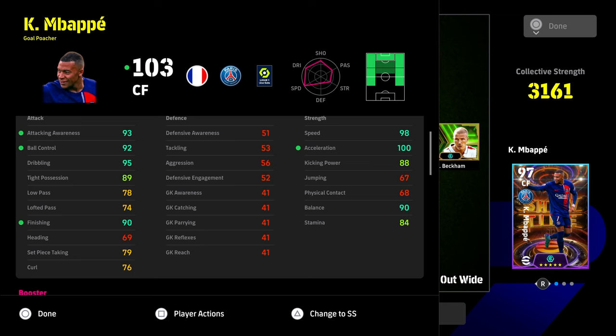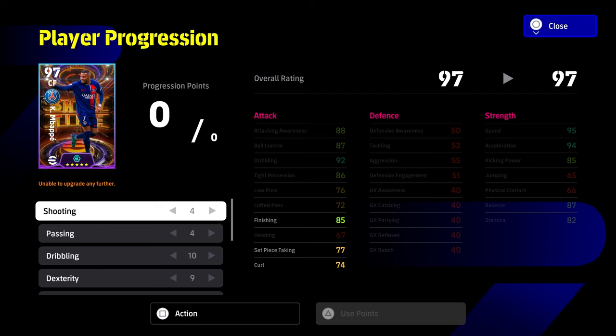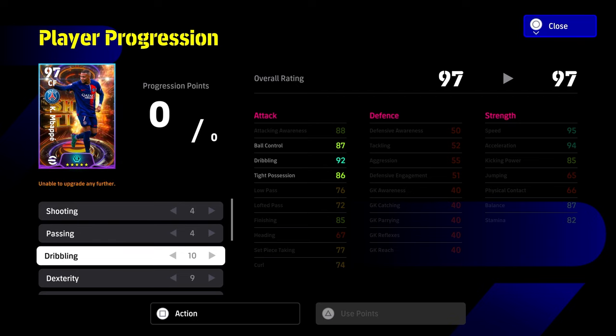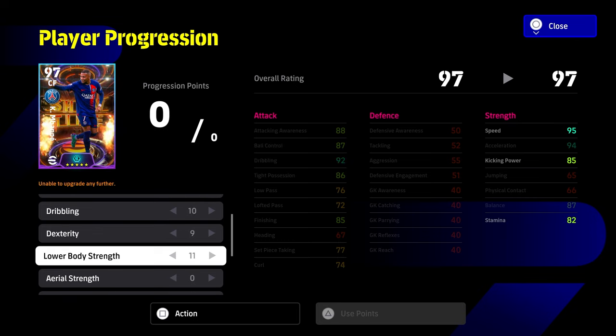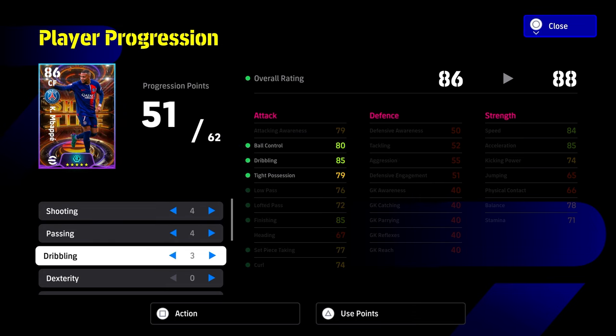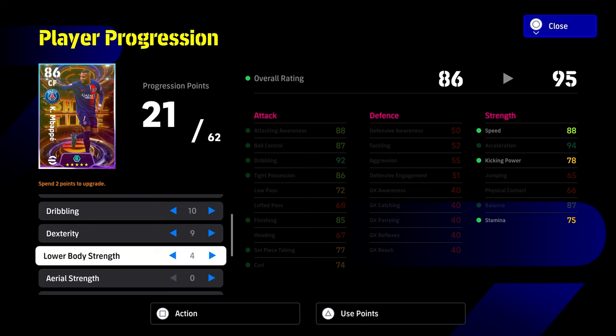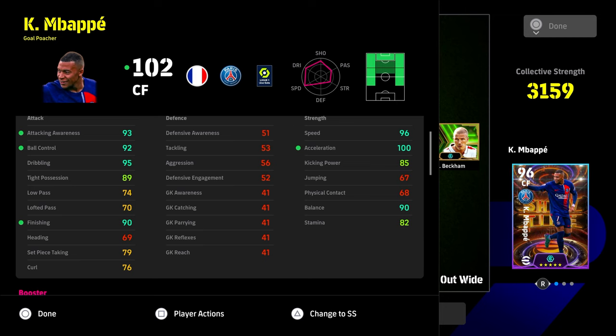The Showtime Mbappe has 88 kicking power, 98 speed, 100 acceleration. The only thing missing on that card is tight possession at 90, but that's not a massive concern because you can train the card slightly differently to get that to 90 — just take one out of lower body. With the free reset at the moment that's very simple to do. You can keep the same stats across, adjust passing if you want, or put a little more into dribbling. It's a very nice card that you can build up effectively without much fiddling around, and you can even get passing to 80.